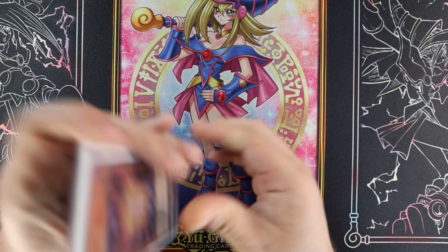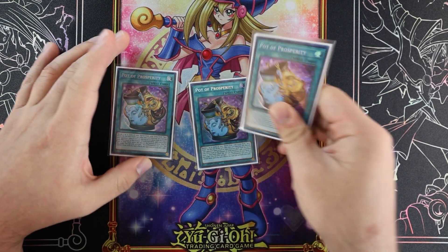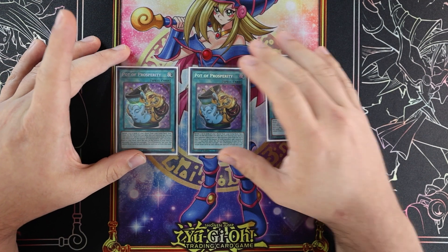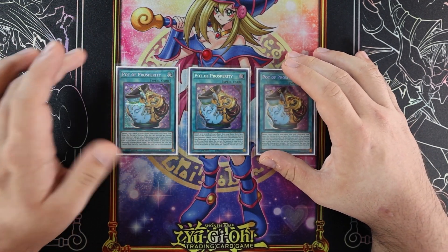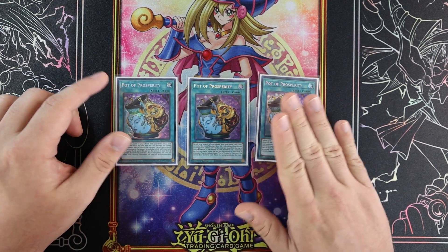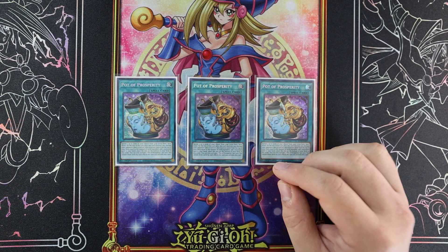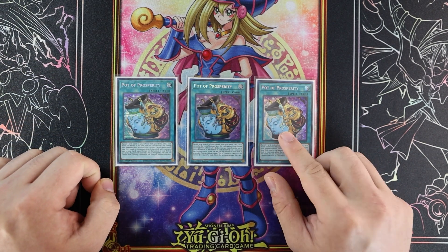We don't have enough space to play three, so why would you? Not necessary either. This is a big reason why a lot of cards aren't needed at higher ratios in this deck. Pot of Prosperity — if this card was hit, this deck would have really been struggling before the spirits came around. Luckily it's not. We have a lot of going-second cards, so this also helps us dig for those.